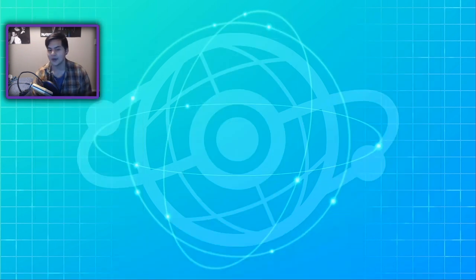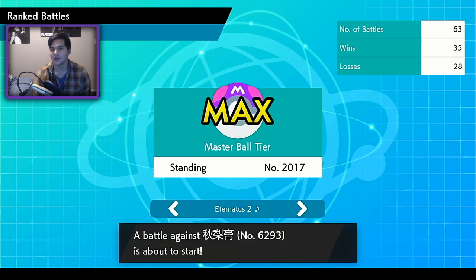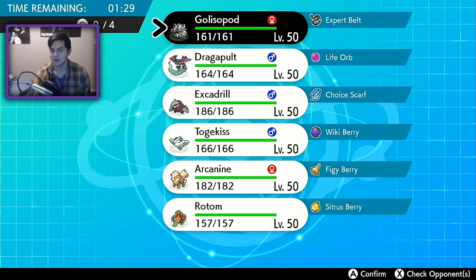I personally believe it's Corviknight's ability — Mirror Armor saves it so much. If we could drop that thing's defense, it would be so lame. But because you can't, and because it reflects it back, it's an amazing Pokemon this season. Also, I know we had that audio glitch last session — my bad. It turns out I just didn't have my capture card turned up enough, but I think I fixed it now.